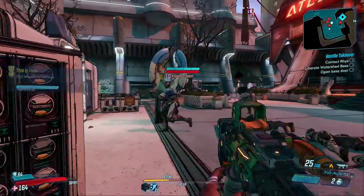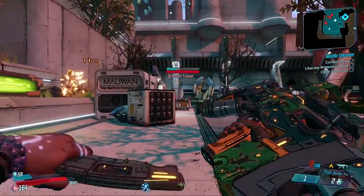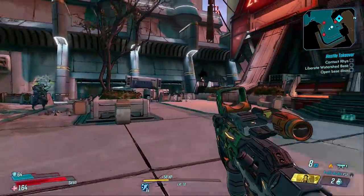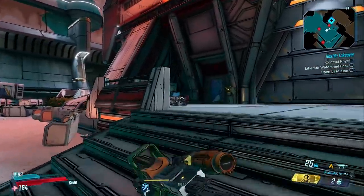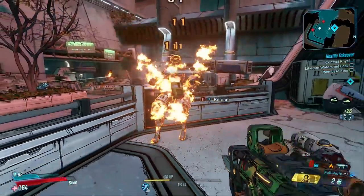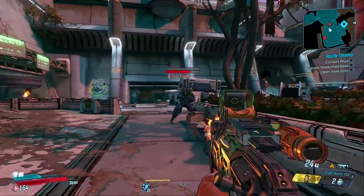Phase Grasp I didn't really use that much — it's very much a utility ability and no doubt there are cool combos you can do with it, but I really wanted to use Phase Cast to get health back and keep myself alive. There was concern that Amara would be a strict melee-focused character, but like I said it doesn't really feel that affinity is there. It's the same for Zane — it doesn't feel like you're playing a pure assassin character; you can build him in very different ways.